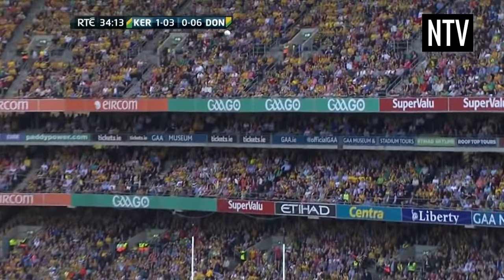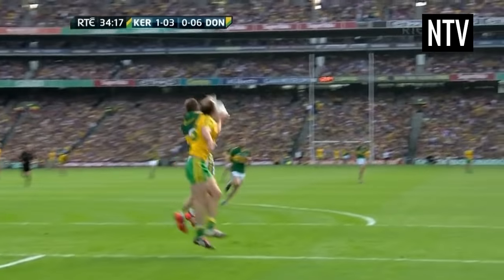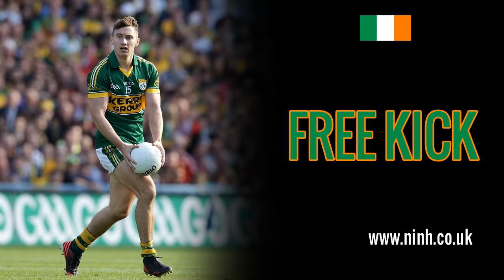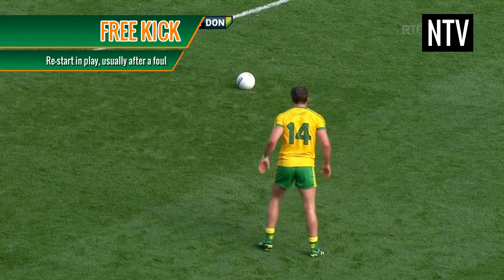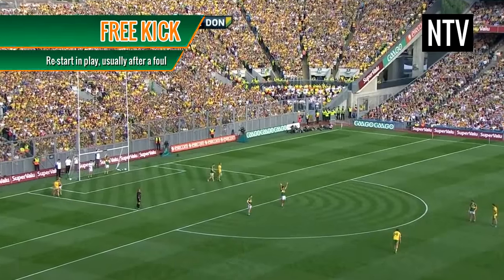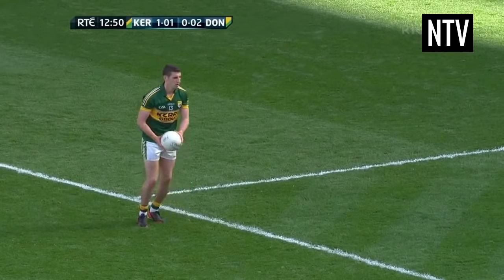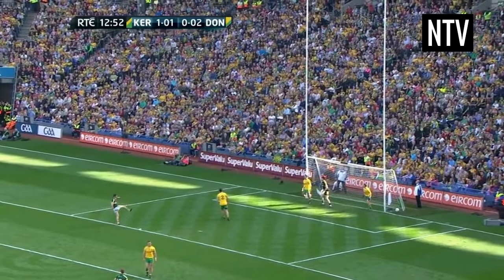If you're used to Australian rules football, this may seem very familiar. A free kick is a restarting play, usually after a foul. If a foul occurs, a free kick is awarded either at the spot of the foul, where the ball lands after a foul, or the 13m line for fouls inside the 13m area. A player has to declare whether to play the ball out of his hands or from the ground.